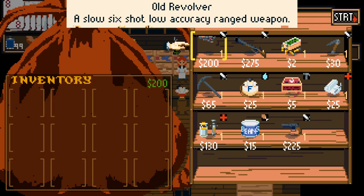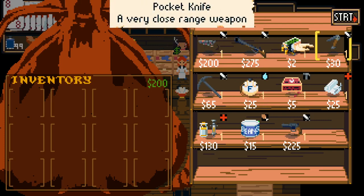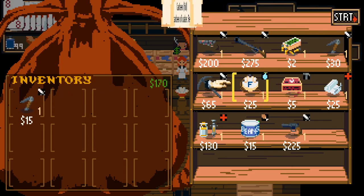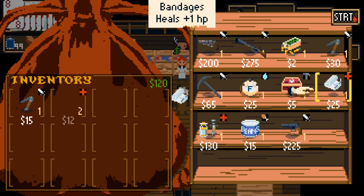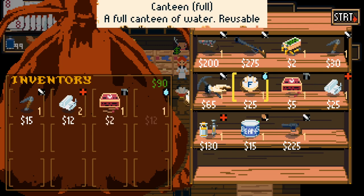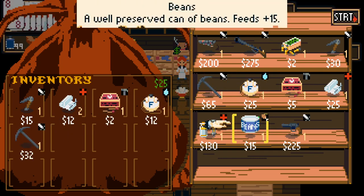We're starting in the general store and we need to equip ourselves for our journey west. We've got 200 quid! Let's get ourselves a pocket knife. The shop isn't very well stocked at the moment, it's random. You get the essentials but you also get some random extra stuff. This time we've got bugger all - a couple of bandages, some matches, some water, a pick. We've also got the pocket knife for melee, and some delicious beans.